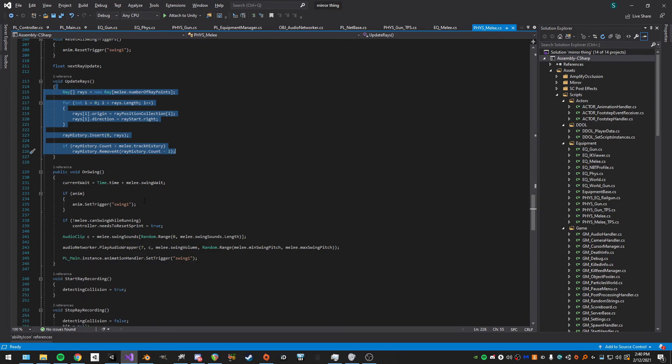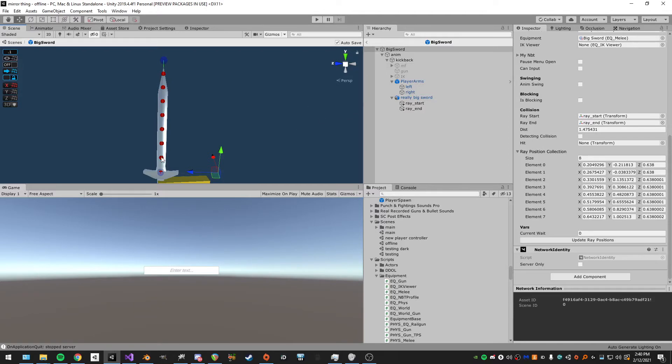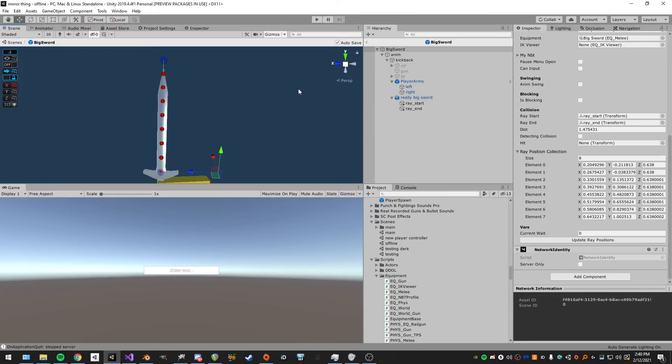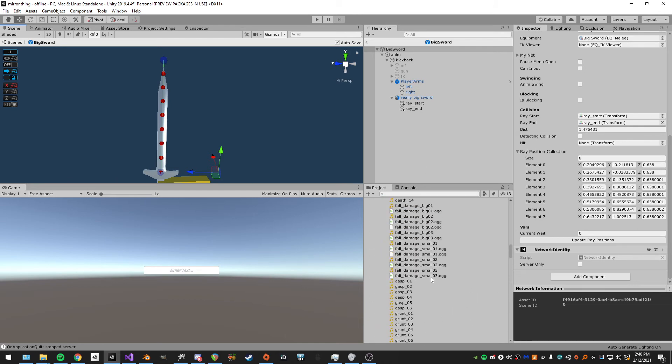Then I have the position vectors — it goes through and gets all these points individually based on the start and end using lerp. Lerp uses a time value zero to one, so you can calculate the percentage of where you are along the maximum number of rays. That's simple math and I didn't even think about it at first.